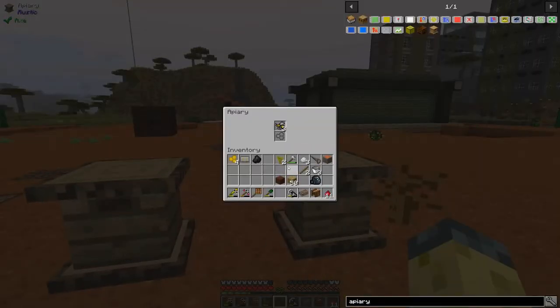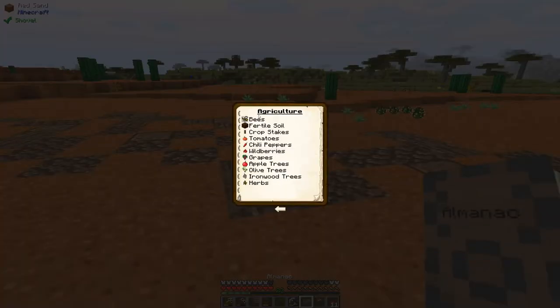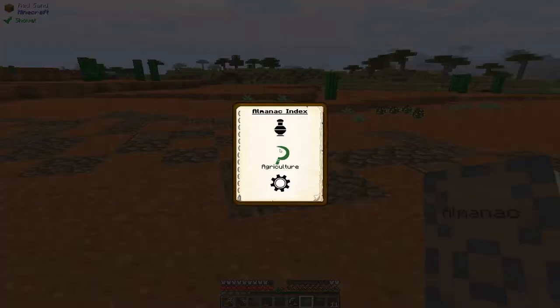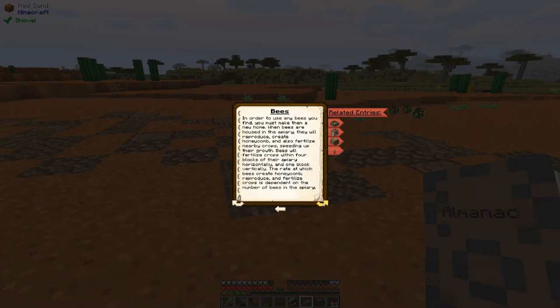I actually have no idea if this works. Let me read up on the almanac to see what it says about the bees. So it says bees will reproduce, create honeycomb, and fertilize nearby crops when they're in the apiary. It's literally just a waiting game.